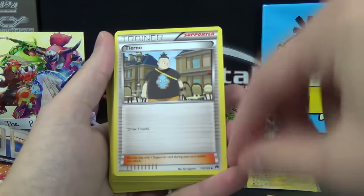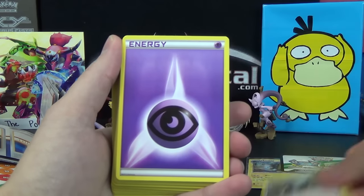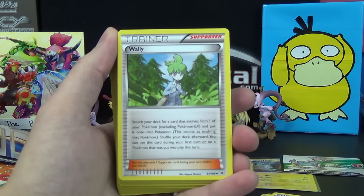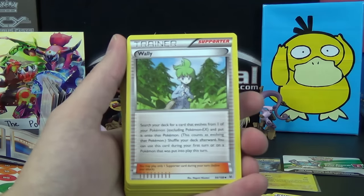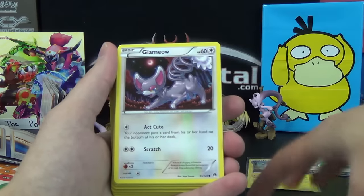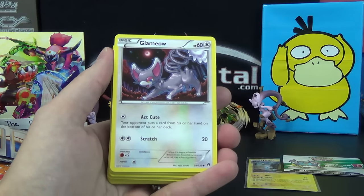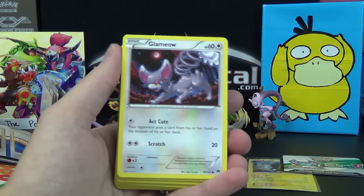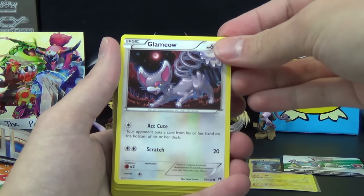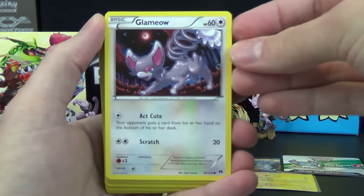Energy. Skarupi. Tierno — reprint, it is from Breakpoint but has been in other sets as well. Draw three cards, Supporter. Energy. Wally — as usual, you get some trainers in theme decks that aren't from the set they feature, so Wally is from Roaring Skies. Potion is reprinted in the set as an uncommon — it has been common in sets in the past. Pokeball would be common too. I think Switch might have been a common for a while, but now basically all trainers are uncommons. The Getzus was a rare — can't think of any other trainers that have been rares in a while offhand, but there could be others.